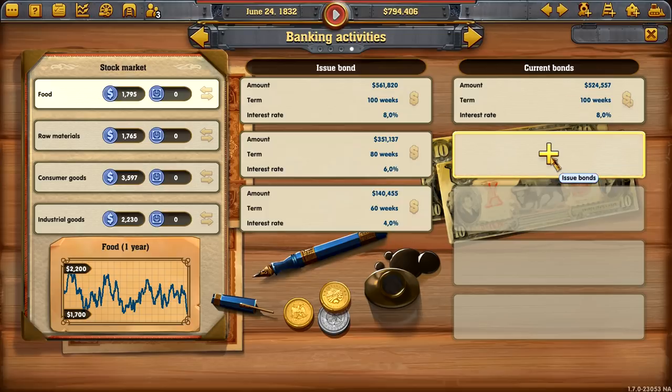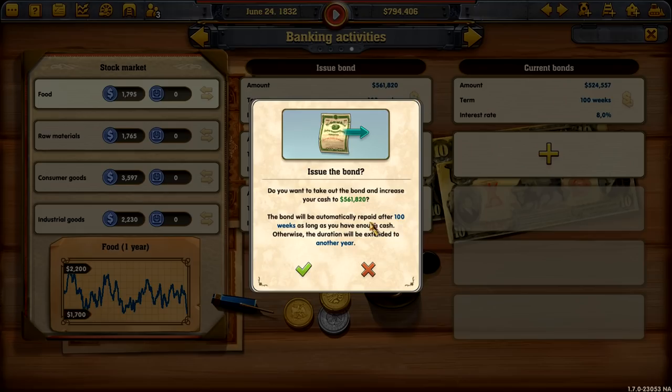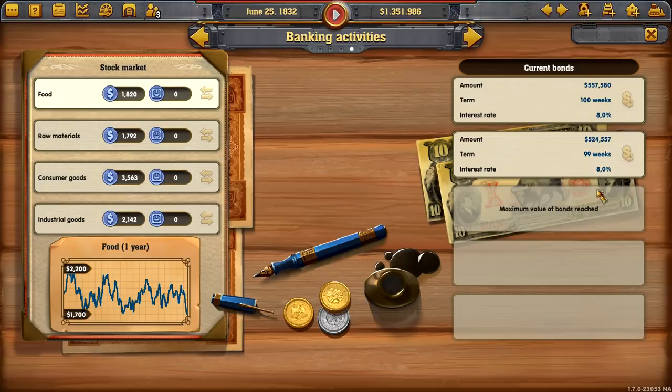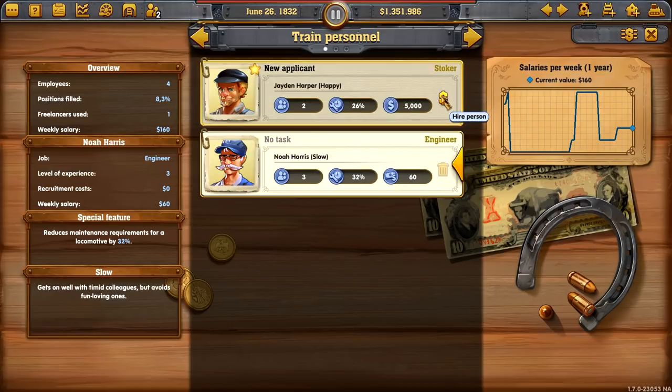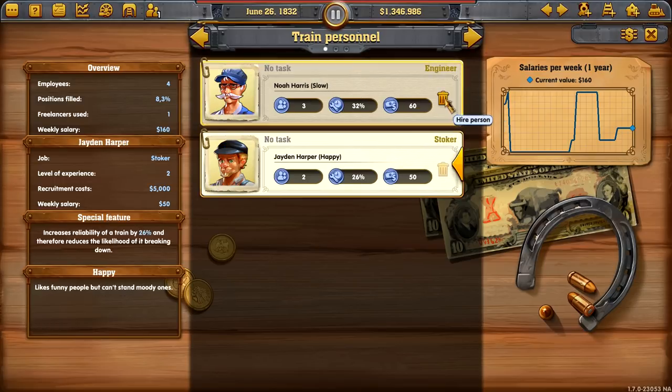We'll obviously have to pay it back. Let's do it again — that's all we can have, but we've gained a million there, which I like the sound of. New applicant — he reduces maintenance requirements. I do like you. And a stoker — more maintenance. I do like you too.